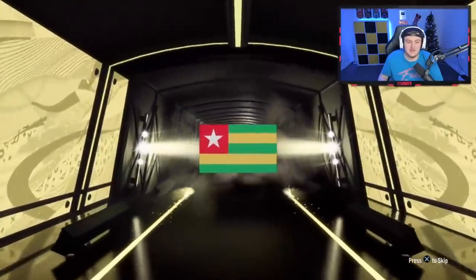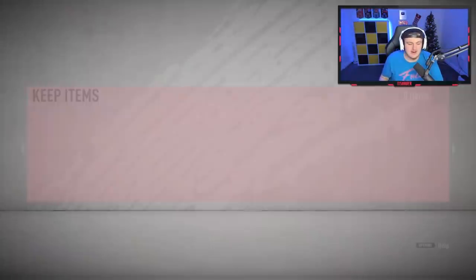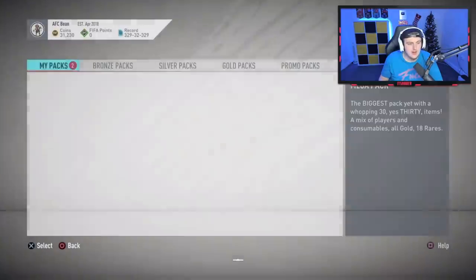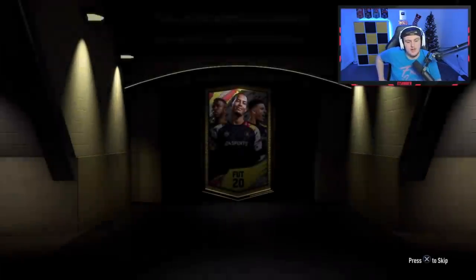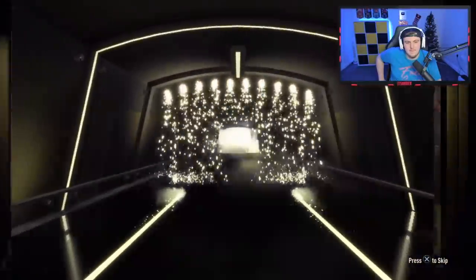That is a really satisfying pack record. All boards right now are selling, all walkouts are selling — thank you to the base icon upgrade. Any boards are nice, and we've actually got ourselves Deany from La Liga. We'll go ahead and skip that because it's only an 83. We'll store all those in the club. Two mega packs now — these were the good ones last week, given out last week. Let's see if we can get anything good.